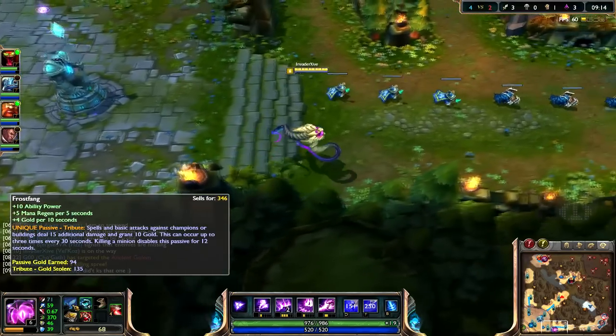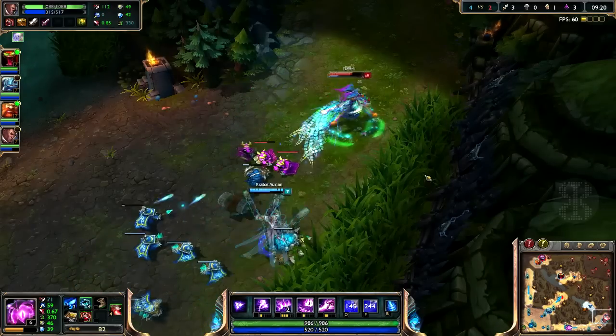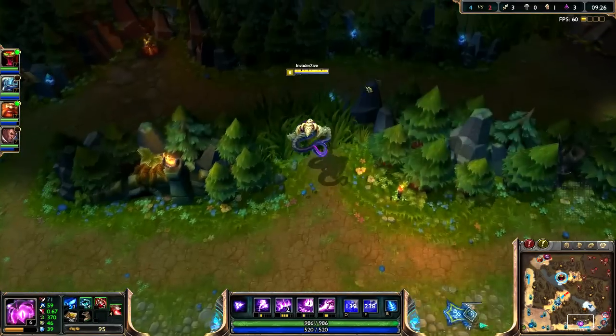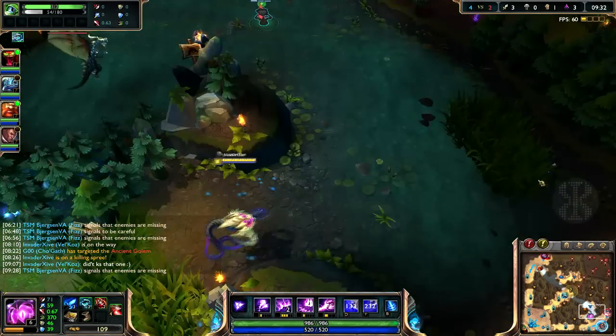Now we've got this — a little bit more mana regen, better passive, all that good stuff. Oh, you got blue buff now — that's awesome. I wanted that blue buff. I should have KS'd. Let me ward up again.